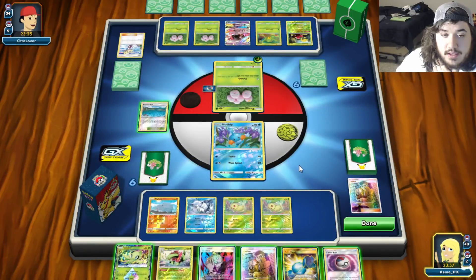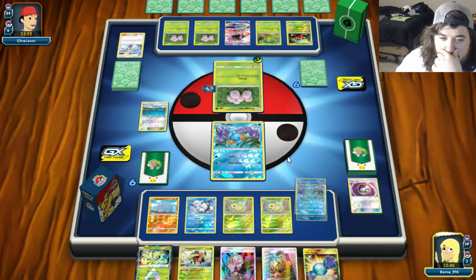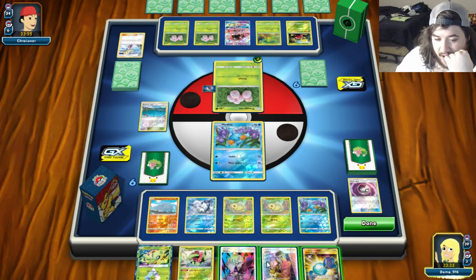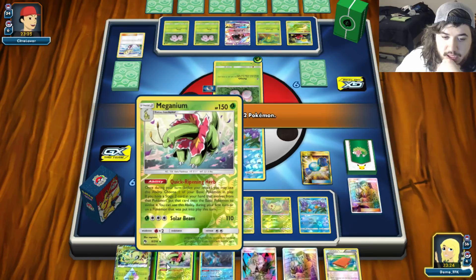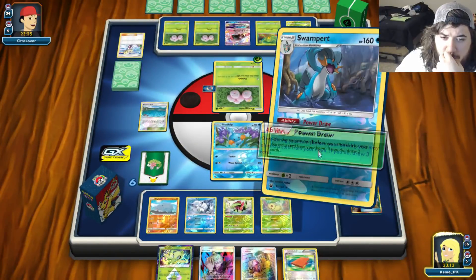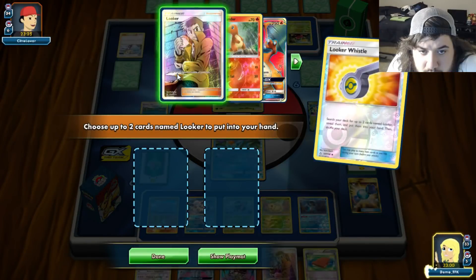We'll Timer Ball - good results. Brooklet for another Mudkip since the current one probably won't make it. We'll Rare Candy into Meganium, then Quick Ripening Herb to evolve a Swampert on the bench. We'll Power Draw, discarding Celebi - won't need it in this matchup. Looker to thin the deck, grab Looker's Whistle.